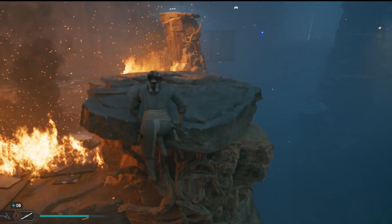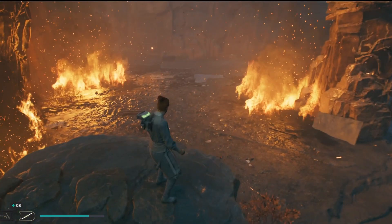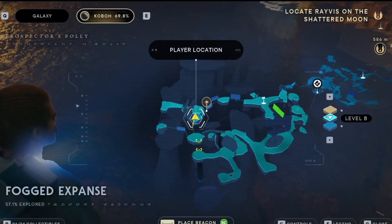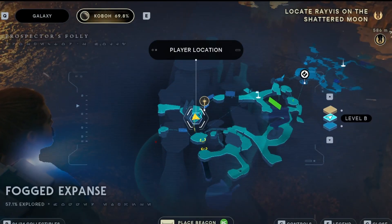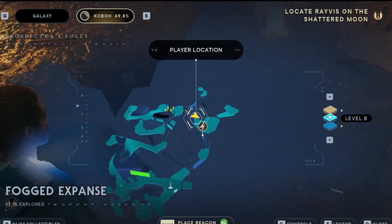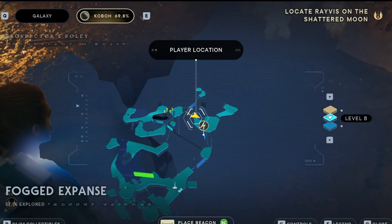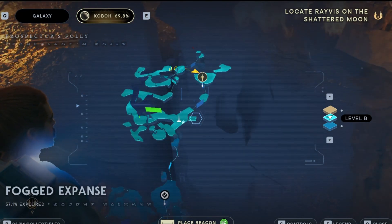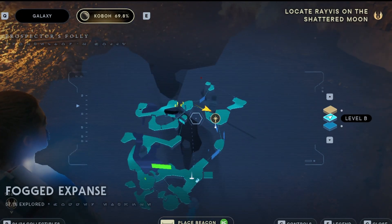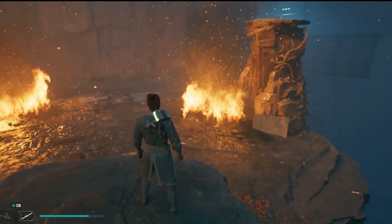This way I can show you guys — this is the location where the crash site's at, pulled up on the map. You guys can see. Yeah, this is the crash site location. Come down here, this is where we were at — Fogged Expanse. So that's what you're looking for. Once you get that done, you'll get that ability.